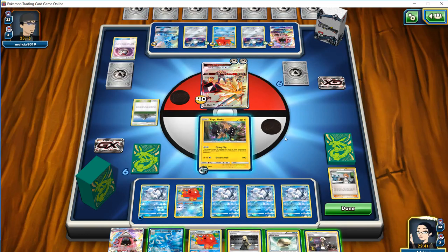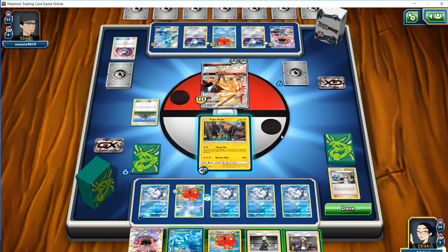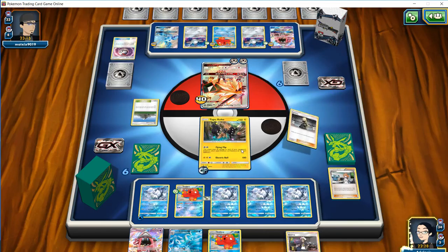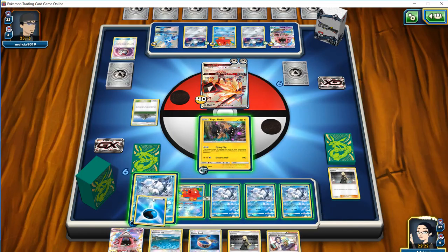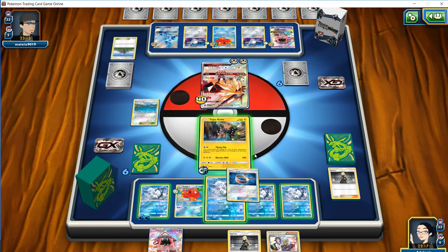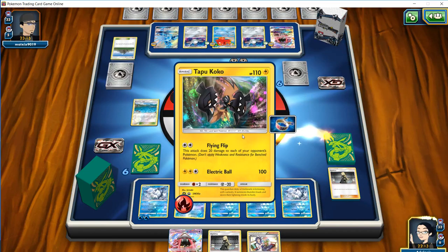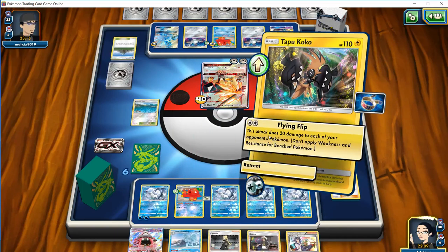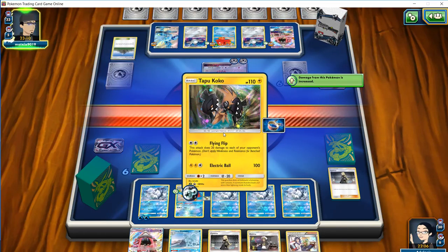We could go ahead and force off the Dialga here, but I don't want to invest our Ninetales just yet. We can go for a Cynthia, which is what I think we'll do — we have a lot of cards in hand we're just not quite able to use. We hit another energy, and we can Brooklet Hill to get rid of Mt. Coronet. We throw a Choice Band on the Tapu Koko to sink some additional damage into this Necrozma, and we Abyssal Hand for two. We do get the Baby Ninetales, which could really shut down our opponent, but we won't reveal it just yet — we want him to not invest energy onto a Magnezone.